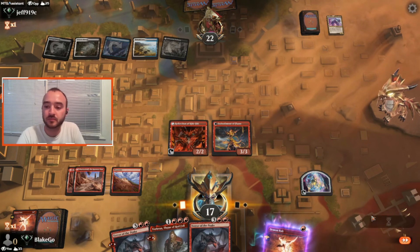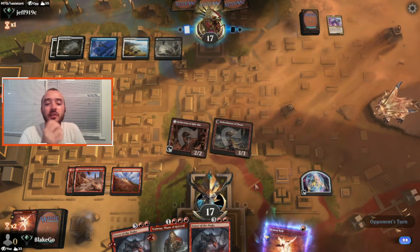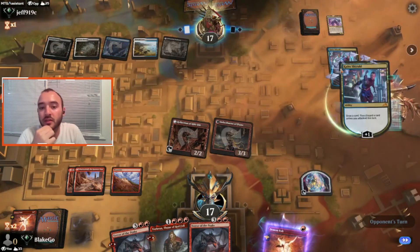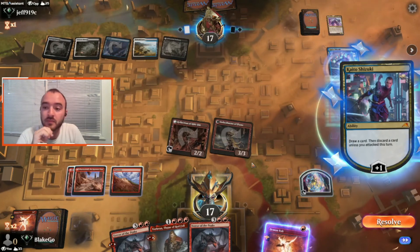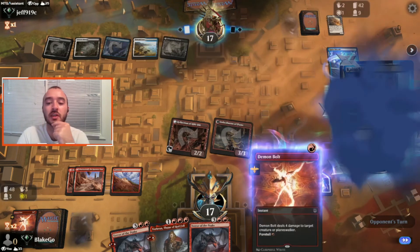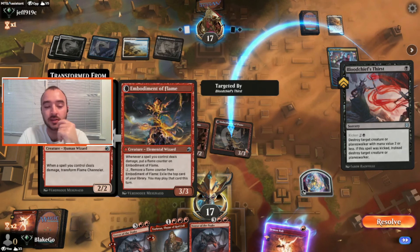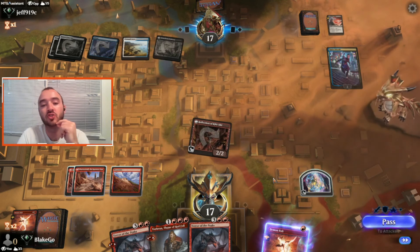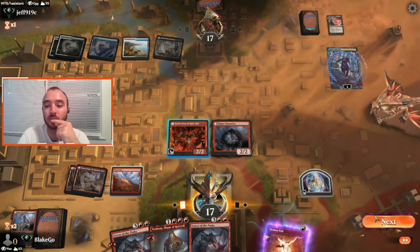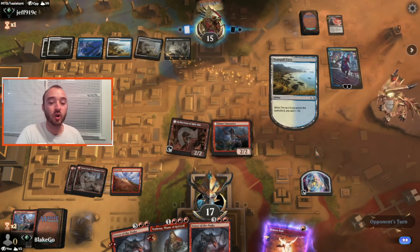We'll just hang out here — I'd rather save the Treasure for a Terror of the Peaks play, so I'm not going to put down Torbran right now. We've got that Demon Bolt and we're ready to go. I think it's correct to just hold the line — don't get greedy. We'll get rid of this next turn. They can hit the Embodiment of Flame, that's fine. We'll just draw into our Mountains slowly. We're still in the lead in my opinion.